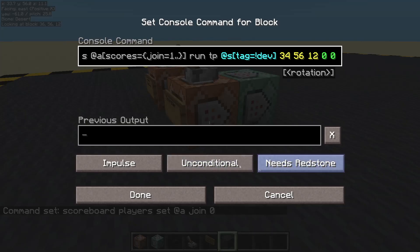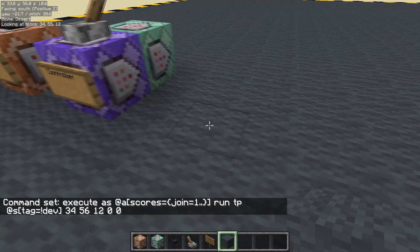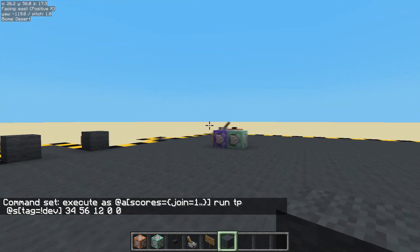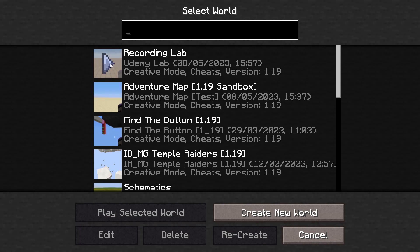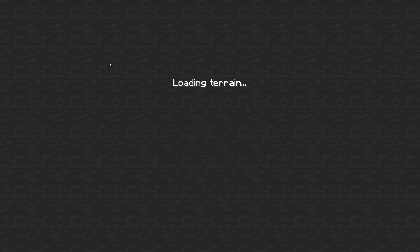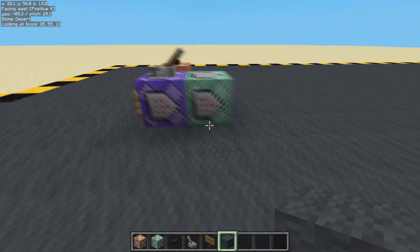Okay, let's turn that on. So we should, if we leave, we should teleport here onto this block. Let's go and stand all the way over here and let's leave. Save, click to title. And single player, back into the recording lab. We're not here. Why are we not there? Let's have a look.